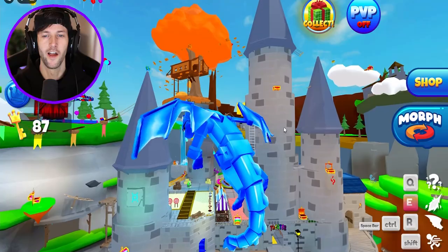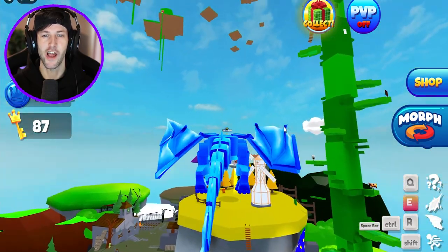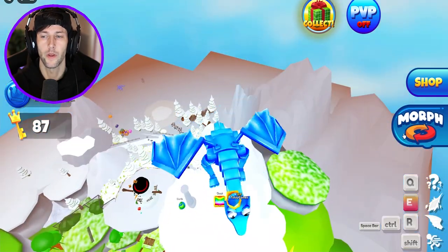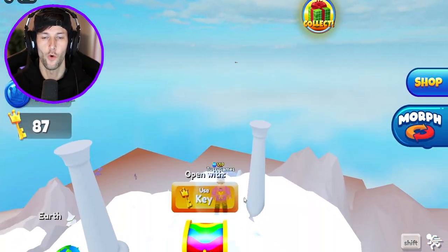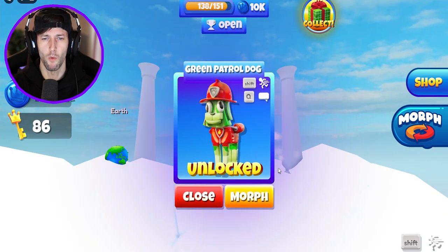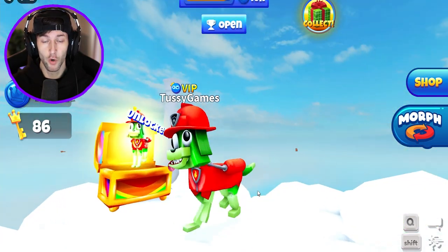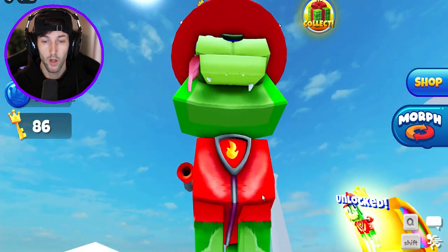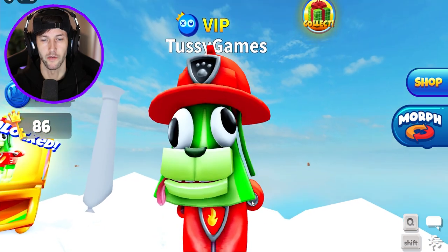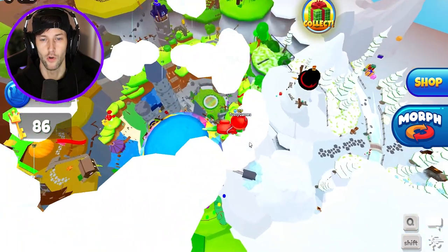Fly dragon, fly! We need to go really high up because I want to see if I missed anything over here. Are there any new chests? Oh there is a new chest on this cloud — luckily I looked all the way up here. There we go — we're gonna see what new morph is here. I really just want morphs out of the chest. We got another Patrol Dog — we got Green. The dogs are so cool! This is the firefighter dog. Does this resemble a specific Paw Patrol dog? I feel like it does. These are so cool, I love them.